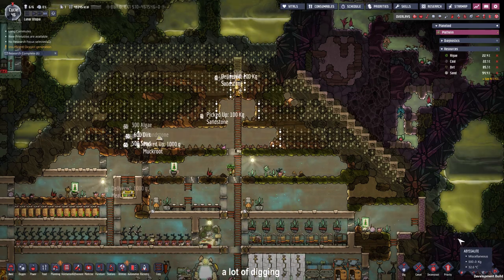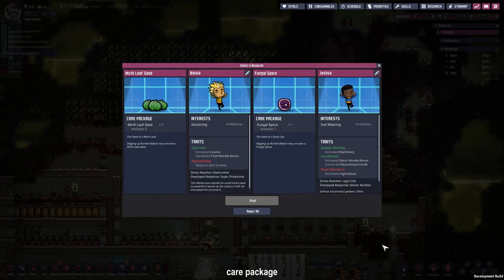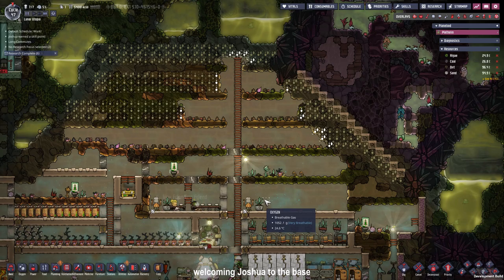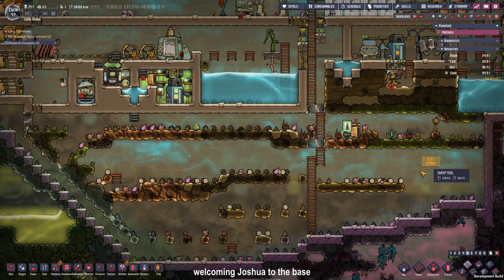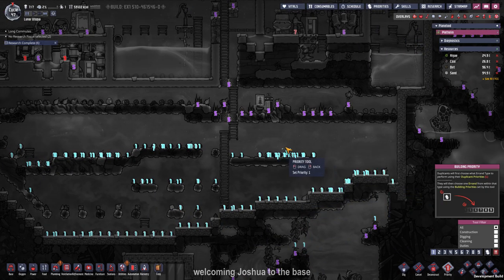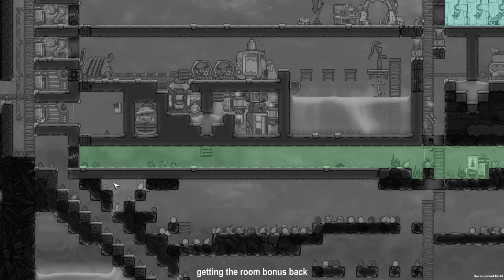While the duplicants are busy digging, comment below what you want to see in the next episode — more contraptions or spoiling the duplicants. We got a new care package: Joshua, who has an amazing skill in suit wearing and plus 9 athletics, or some mercy leaf. I've decided to take in Joshua and make him our machine guy so he can build all the auto-sweepers and railings. We have to train him up, give him new priorities and a new schedule — for now Joshua will be our sweeper. I also had to replace the floor since our nature reserve got too big, so I replaced four tiles and got our room back.